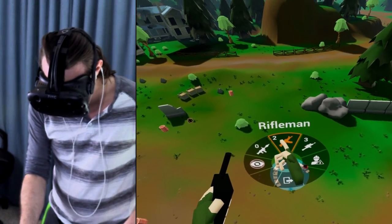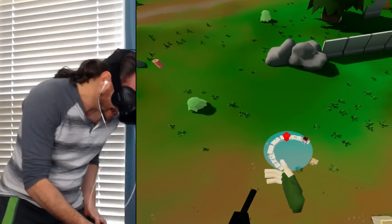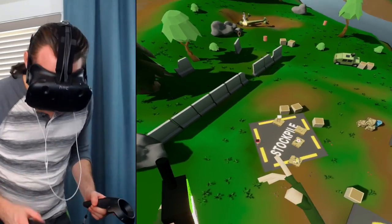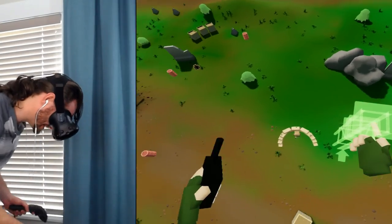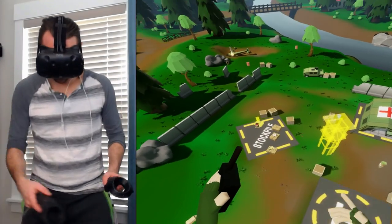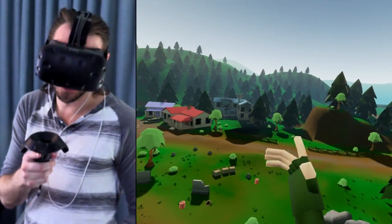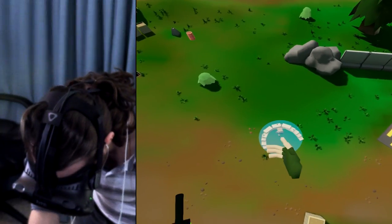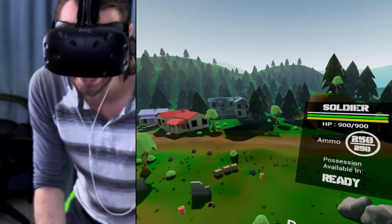I can select a rifleman to go over there and look. This rifleman is gonna defend this spot against any attackers. Now check this out — what I can do is I can grab this tower and place it right there. Now he's gonna go build that tower. This is the cool part of this game — whenever these attackers come attacking, I can grab this gunner here and actually possess him.